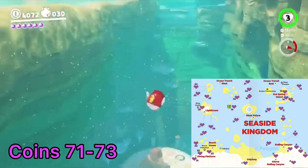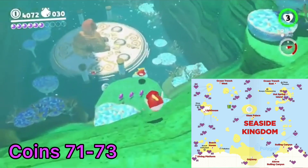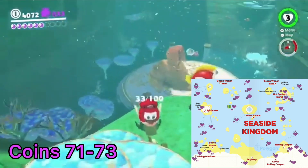The Ocean Trench East fast travel point is underwater just north of Hot Springs Island. From there, capture a Cheep Cheep and head west. There are three purple coins on a ledge deep underwater.